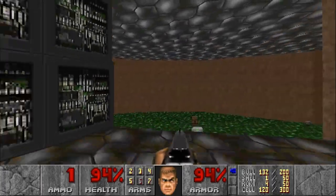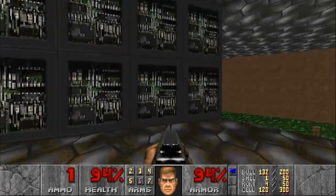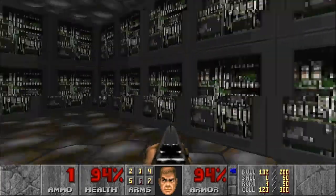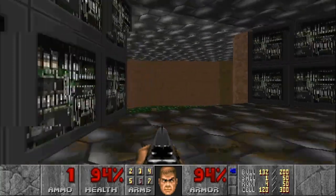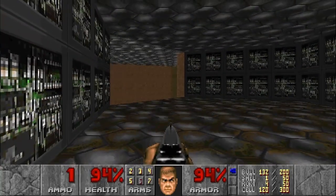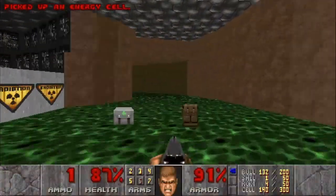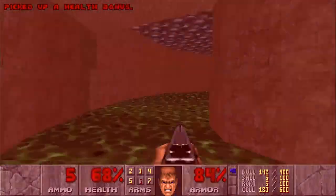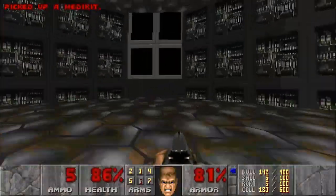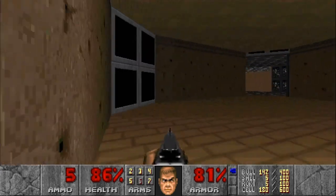Now in the pit you can see there is cell ammo, a backpack, health, and a bunch of goodies on the left side with a switch that will lower the platform we're standing on. So get ready to move as quickly as possible — grab the cell ammo, the backpack, all of these goodies, hit the switch, grab the health, and we're out. First of these three rooms is done.